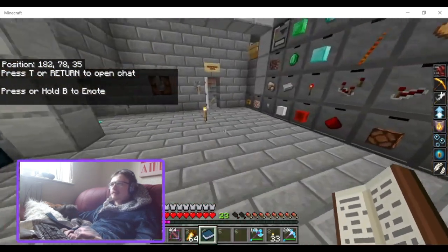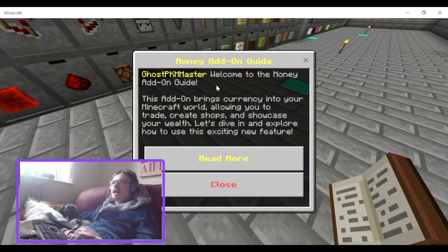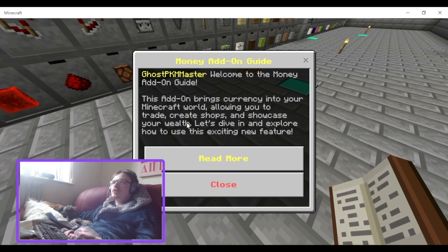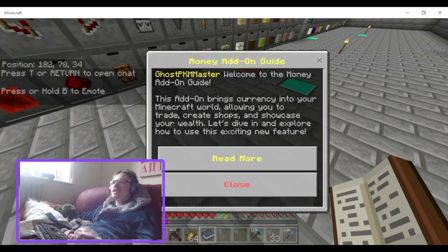Interesting — a unique book I haven't seen before. Welcome to the Money add-on guide. This add-on brings currency into your Minecraft world, allowing you to trade, create shops, and showcase your wealth. Let's dive in and explore how to use this exciting new feature.